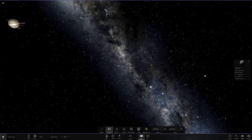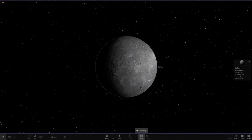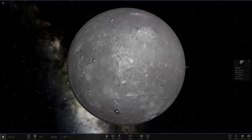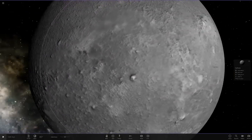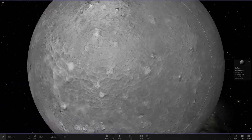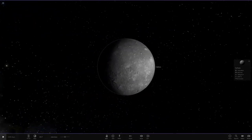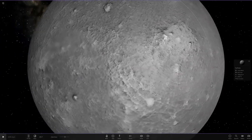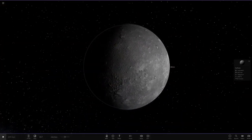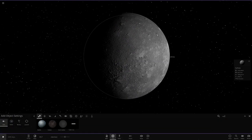Callisto is definitely the weakest link for the moons. If you look at a real image of Callisto, it's a lot more of a dark brownish color, but this one is nowhere near those colors. Also, Callisto is meant to have a ton of craters — a very, very cratered surface. Here, you don't really see many craters. There are a few in the south, but it should be a whole lot more cratered, almost like Mercury. The colors are off as well, so this is definitely the weakest link for Jupiter.